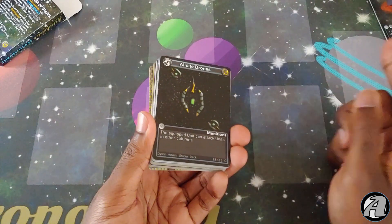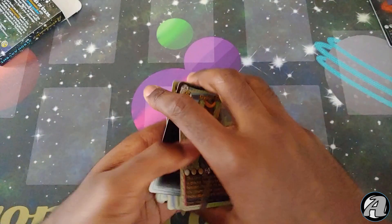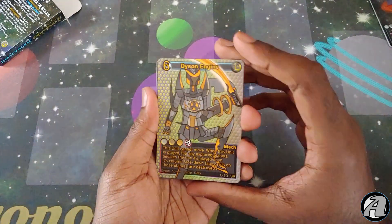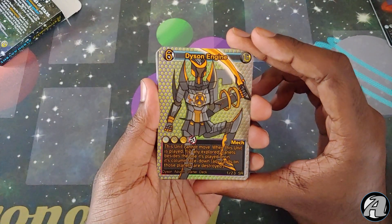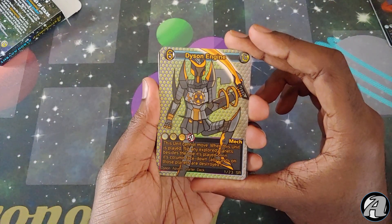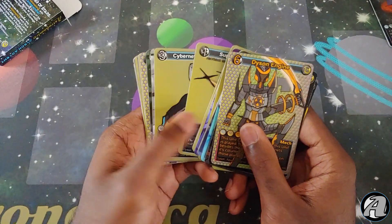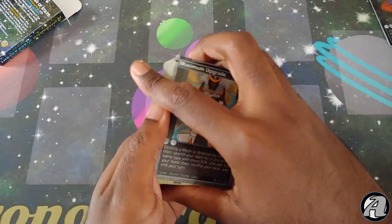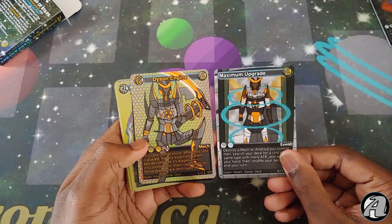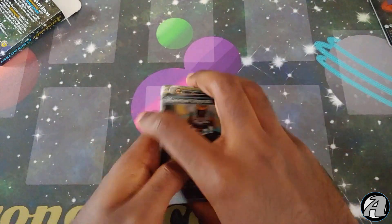And here's the main deck. I'm going to sort them real quick, but before I do, let me show you Dyson Engine in his whole glory. Beautiful card. 'This unit cannot move when this unit is played. Flip any explorer planets beside the one it's played on in its column face down.' Very good removal. The other exclusive in the starter deck is Maximum Upgrade — pretty good. Nuke a mech, search your deck for another mech that's better, and then end your turn.